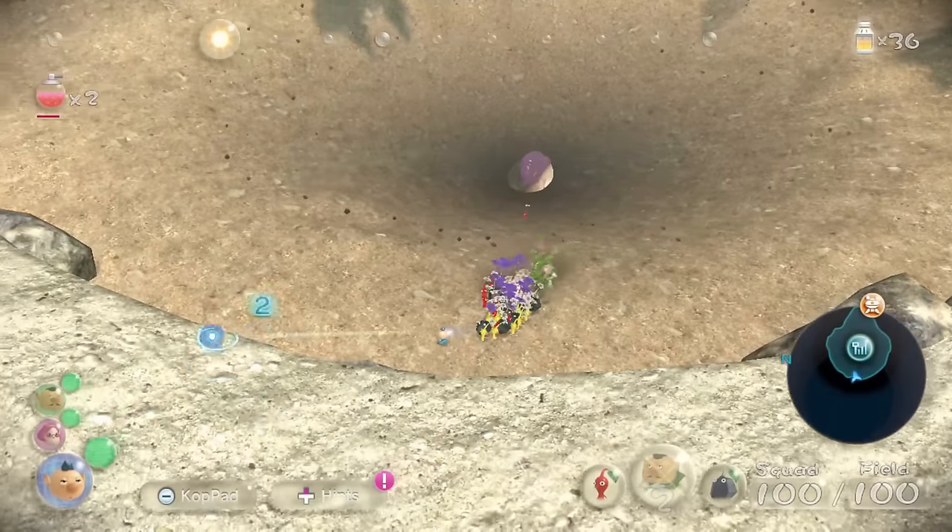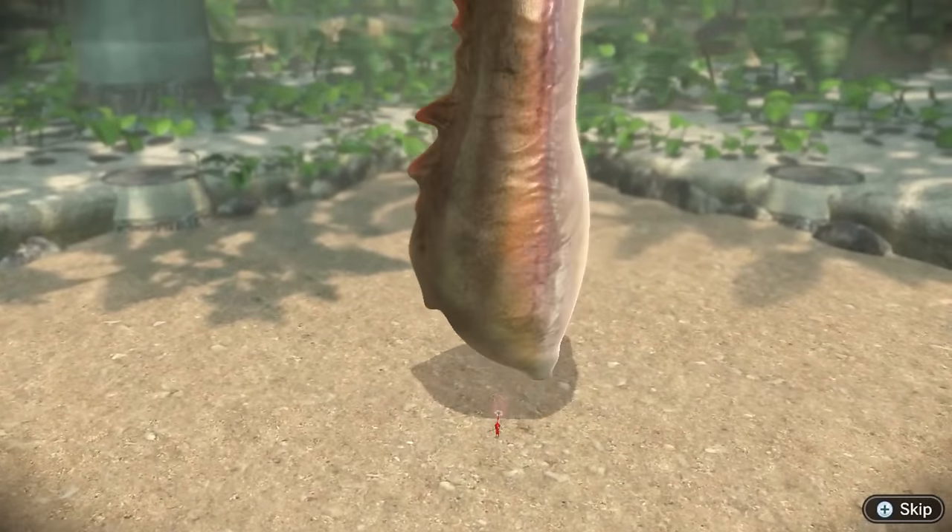And do you want to know the greatest weakness of every boss in the Pikmin franchise? Prior knowledge. So with that in mind, we filled up the Meerslug's intestines with bomb rocks and took it out without breaking a sweat.